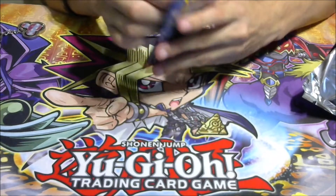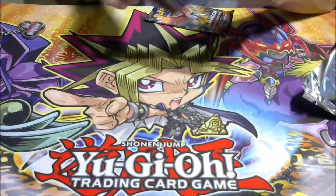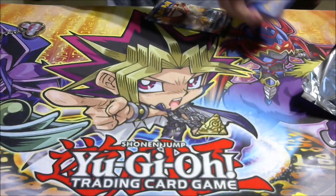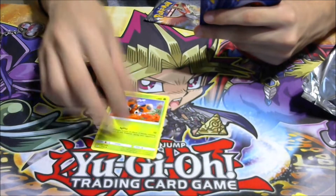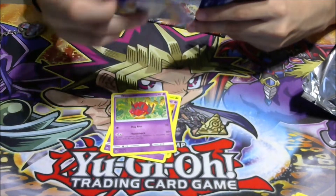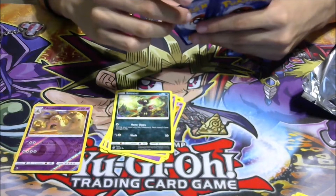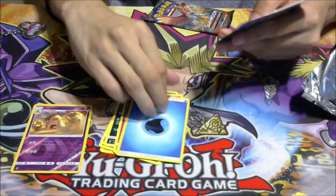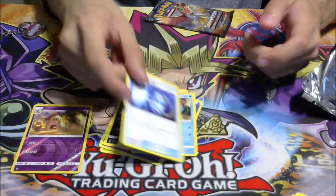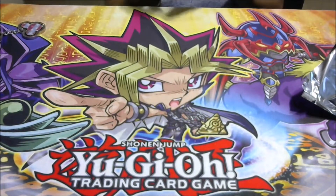Now the next pack — there's the code card. We got a Ledyba, Caterpie, Sandy Ghost, Venipede, Sneasel, a reverse holo Polosand, Shiinotic, Water Energy, Plumeria, Simipour, and Super Scoop Up. Alright, putting that one up there and opening our last pack of the day.